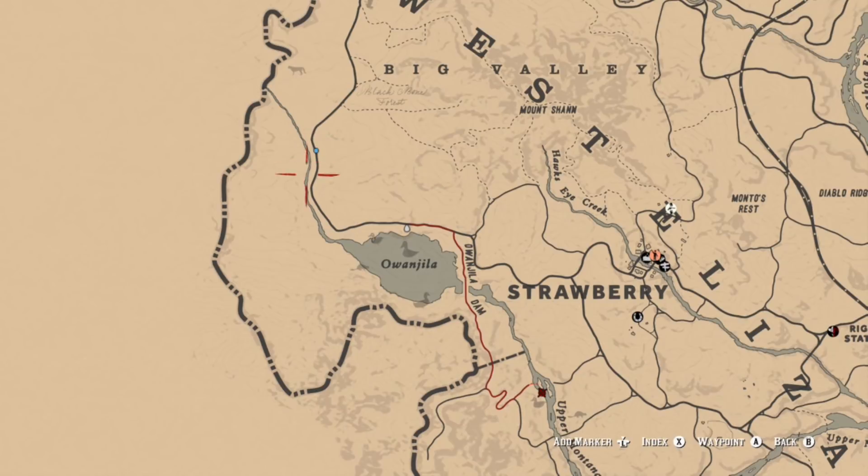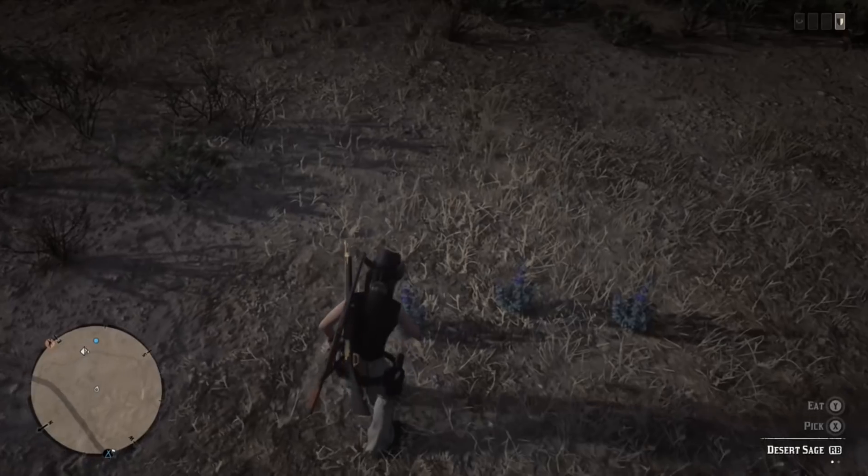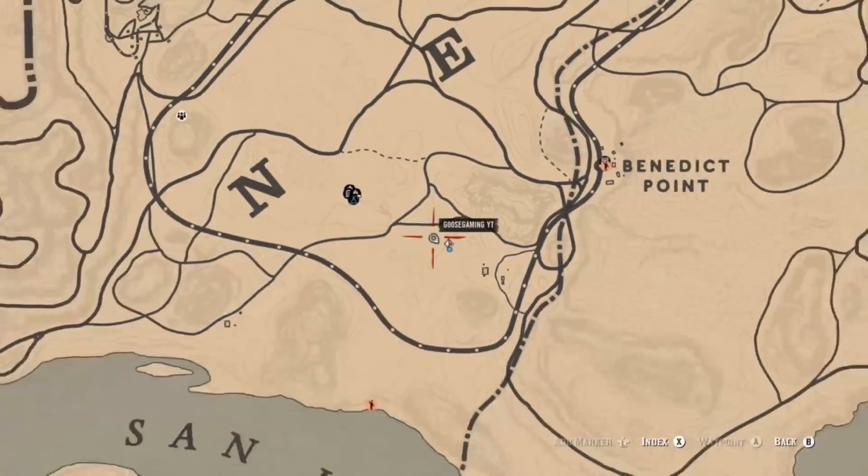You can also go up a little further toward where the cougar spawns — this little stream where Vivid Colt is — there will be some loons there as well. Between those three spots you should be able to find them. Vivid Colt also suggested the Aurora Basin as an alternate place to find loons, but that original spot just to the west of Strawberry should be a great location.